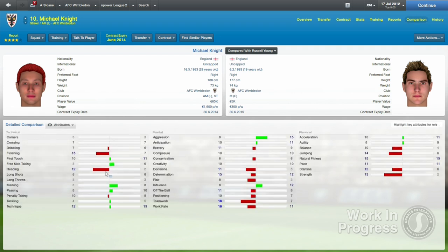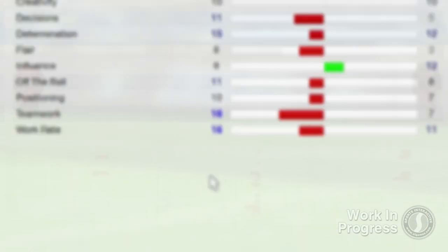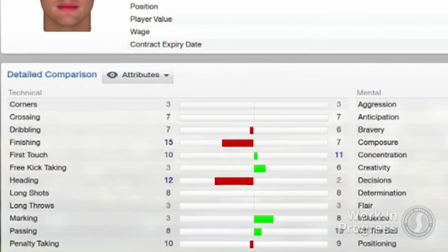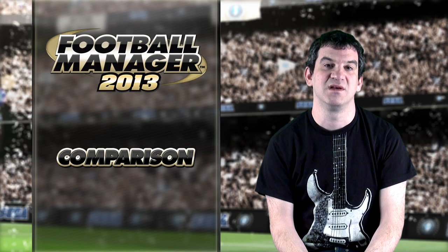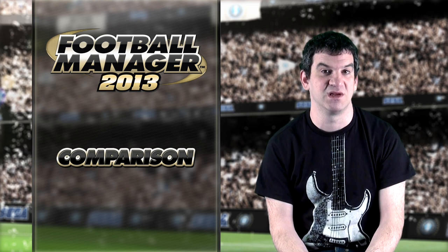We've added a bar that illustrates just how much better one player is compared to another in specific areas. For example, if one player has a finishing stat of 7 while the other's is 15, then the bar will clearly show that the second player is a much better finisher than the first. In other words, it's now immediately obvious where an individual player's strengths and weaknesses lie.